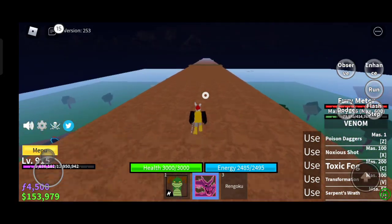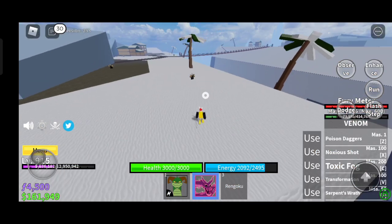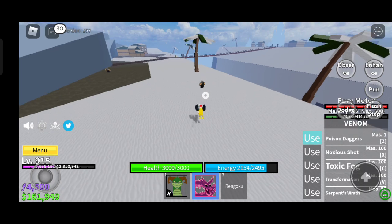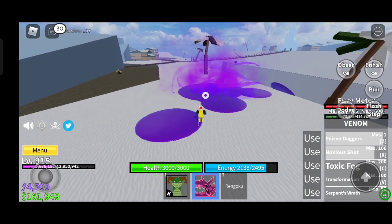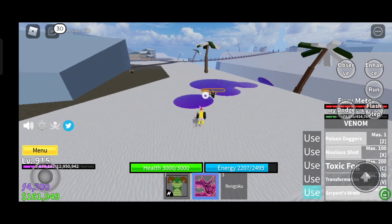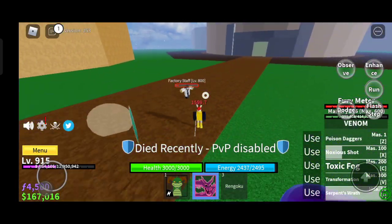Hello guys, I'm back. How to maximize the damage of venom fruit: you need to use skill 2 first, as it has no knockback except in ultimate form, then skill 1, then fly towards it and release. It is also the same as the ultimate form but with higher damage. That's my combo.